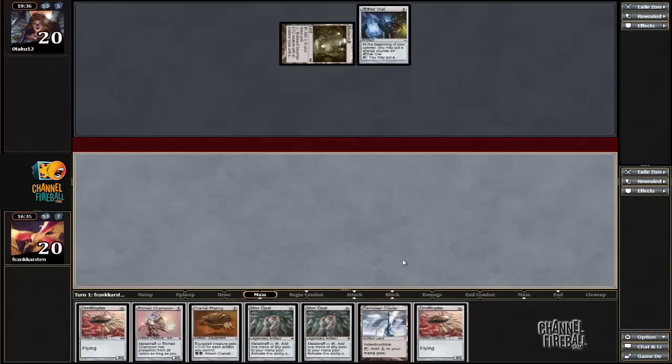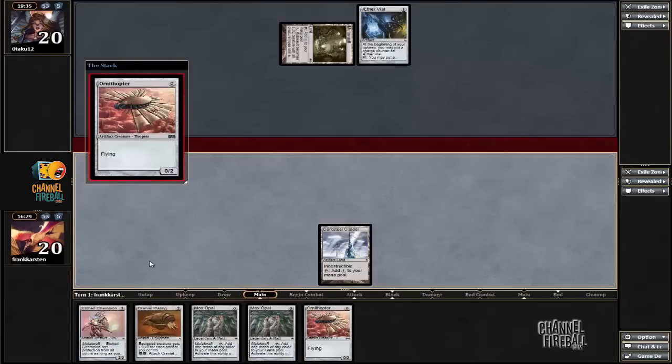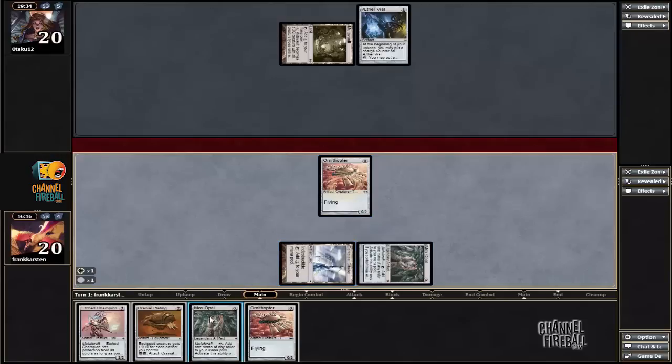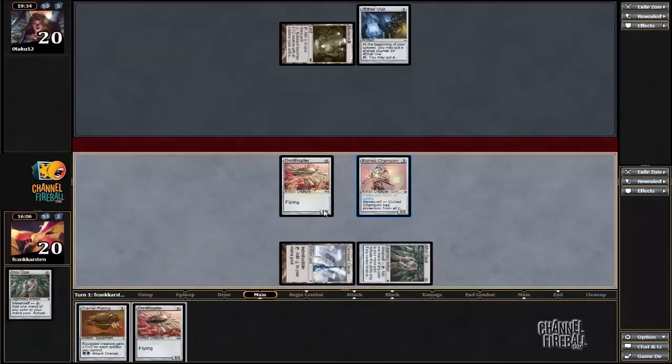Aether Vial — arguably the best card on turn 1 for him to have. Do I already want to cast Edge Champion here, even though I kind of lose my Mox Opal? I think the answer is yes. It's better to just get some additional things on the battlefield. This way I can already attack for 2 next turn, and if I draw a land, that's even better.